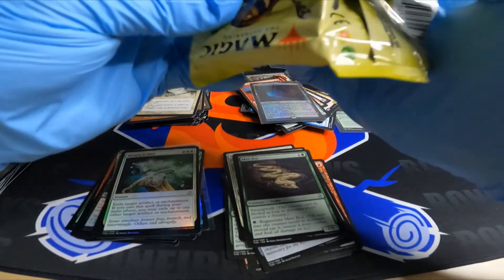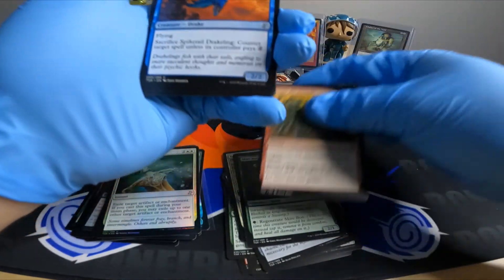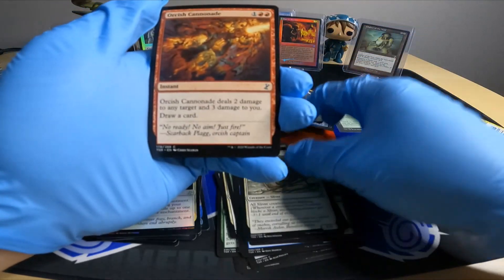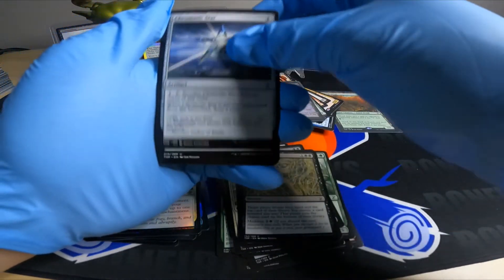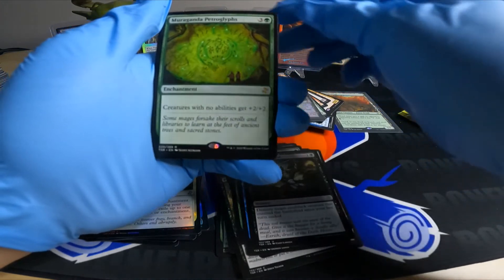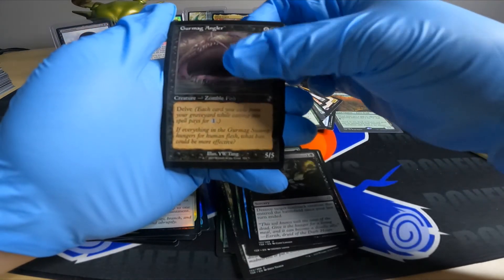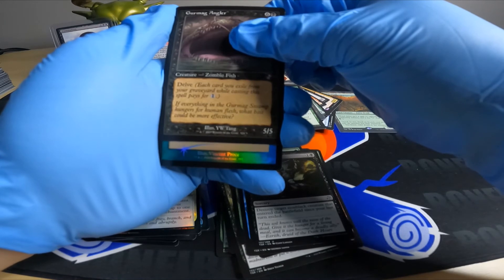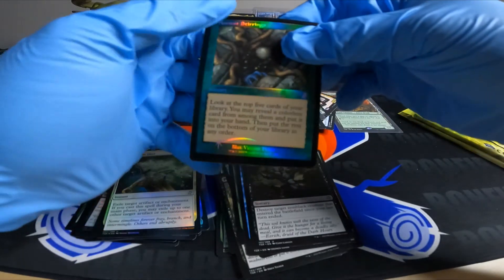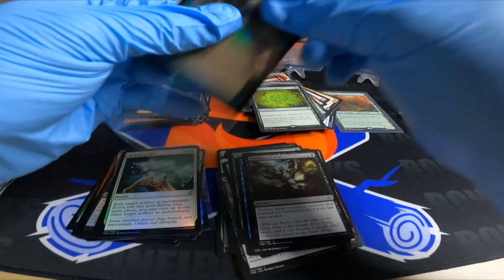Three packs left. Psychotic Episode, Chromatic Star, Scent-Sensed Elemental — creatures with no abilities get plus two plus two. Grumog Angler. Uh-oh, another foil — Ancient Stirrings, that's a great hit! Only got two packs left.